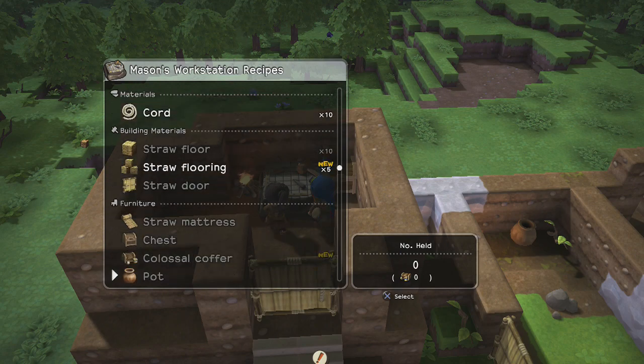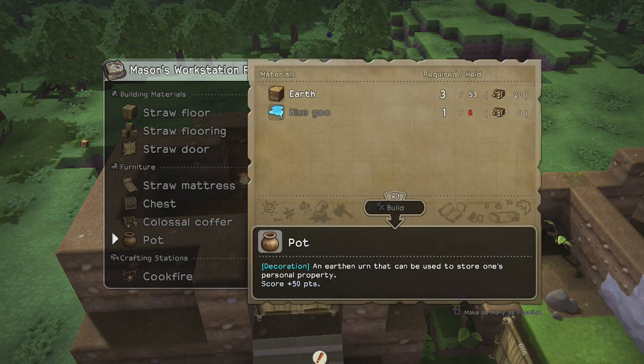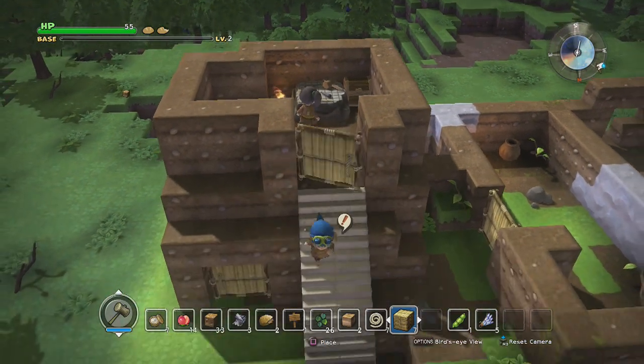Actually, colossal coffer I think. So what do I need for this? I need eight pieces of wood — we can get that from the trees now that we have the hammer. Oh, I need one more piece of fur, we'll grab that later. And a pot. I need one piece of goo for a pot.